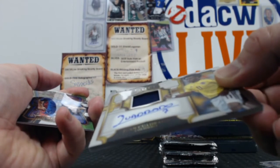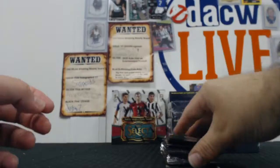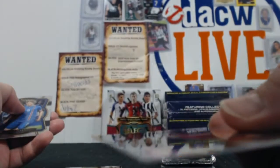And then we have a Juan Codardo relic auto, and that's out of 299. So one more hit in here. Panucci. Here it is — Harry Kane Sparks relic. Aaron Ramsey card.